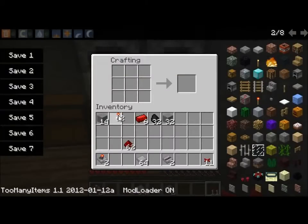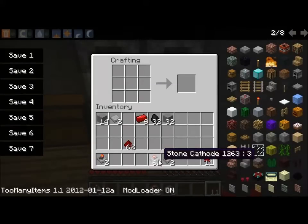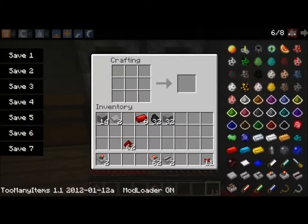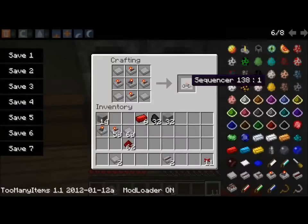Once you have these, you also need to make some stone cathodes. And you are going to need to put them in different forms for different things. First of all, for a sequencer, you want to put them in this formation, and then stone pointer there. That gives you a sequencer.